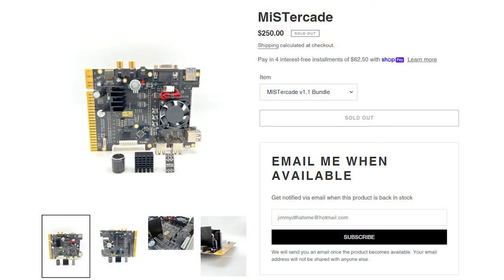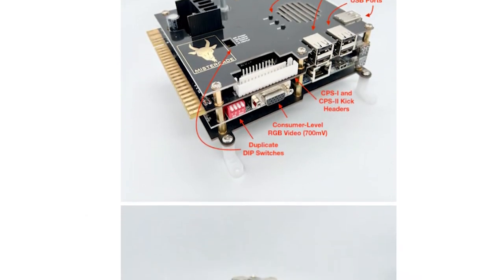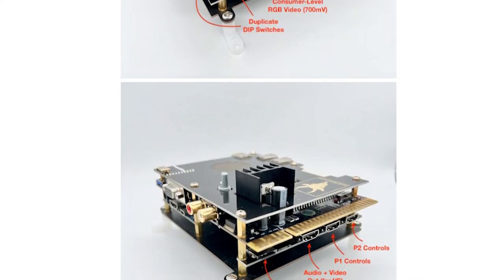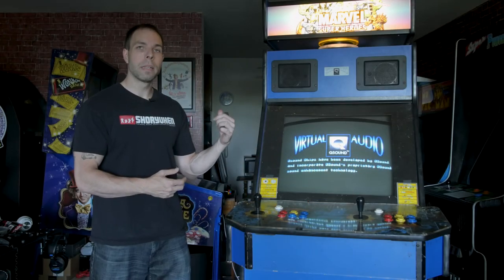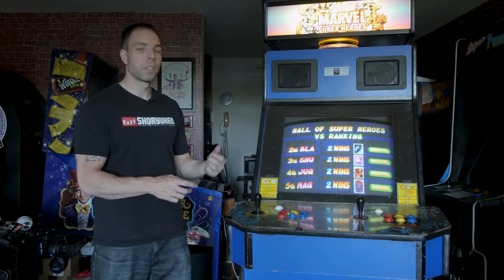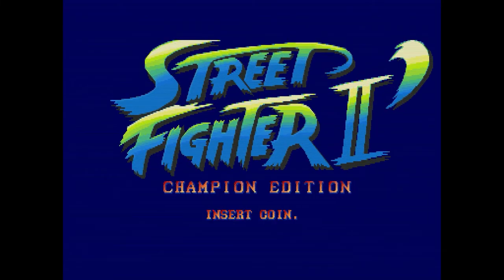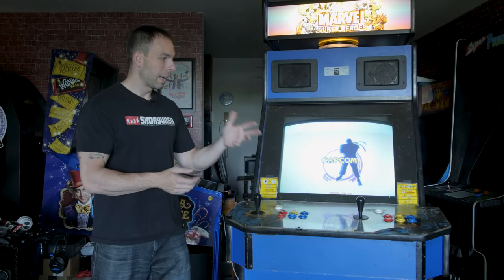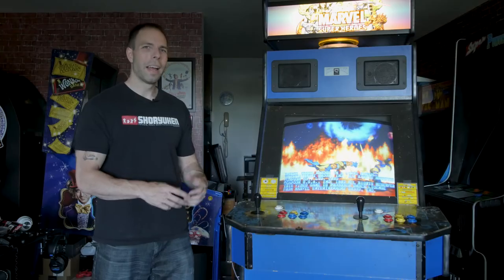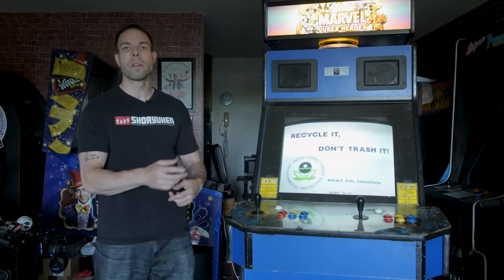I'm also going to do the MiSTer FPGA solution - it's an FPGA-based hardware emulation that's gotten very high praise throughout the community. I'll throw that in here as well with a JAMMA switcher. With the MiSTer I can play all the CPS1 stuff, which for me is the older Street Fighter 2 games - particularly World Warrior, Champion Edition, and Turbo Hyper Fighting. So with the JAMMA switcher I should have the best of both worlds. I also need to modify the cabinet so I can stream and do direct capture, just like I've done with my other projects.